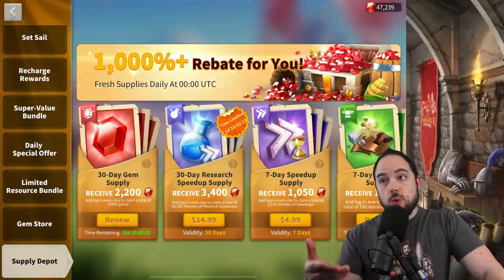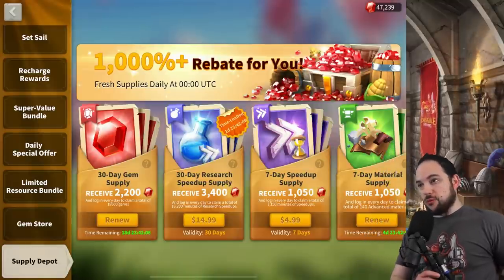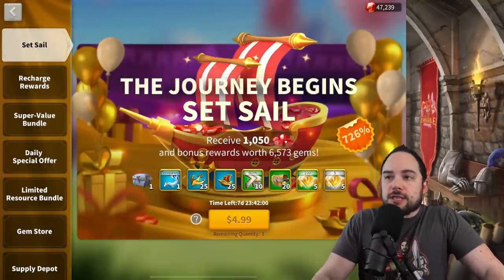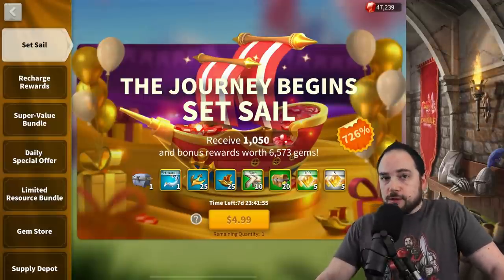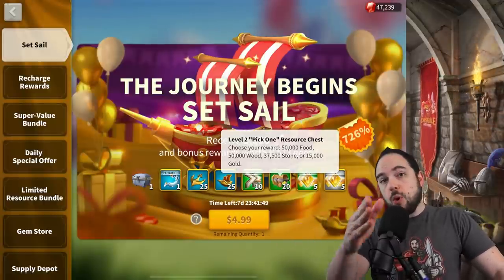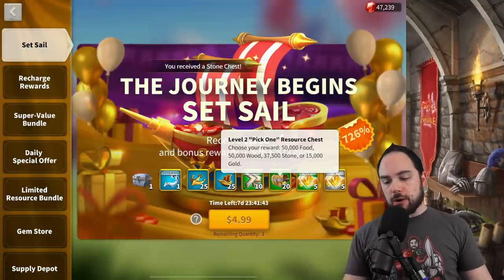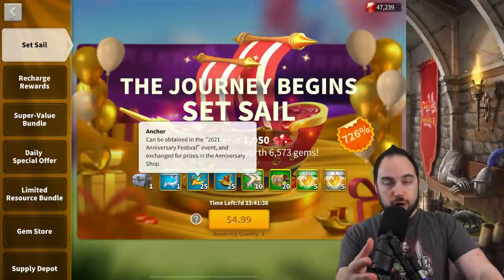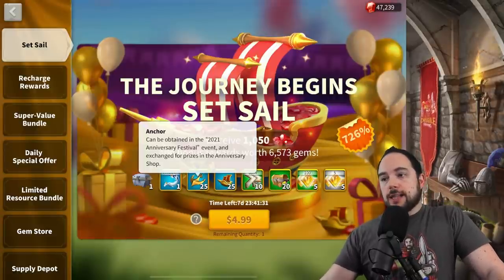One of my favorite recommendations if you are spending is to refresh your 30-day gem supply or your material supply. That's what I'm going to be doing, and I'm also going to pick up this set sale bundle. The set sale bundle is valuable, in part because they're all universal speedups, and who doesn't need lots of those for training troops or healing troops? The resource chests are pick-one, which is very important. Gold is the key resource in the endgame. The main driver for this bundle is actually the galley models and the anchors — these are premium currency, and I'll show you later what you exchange them for. That is actually very valuable.